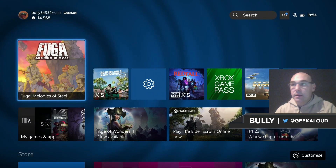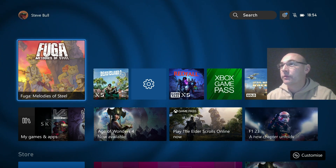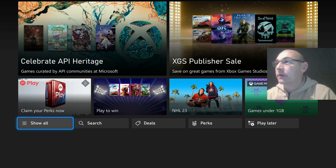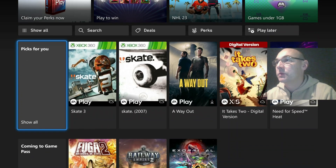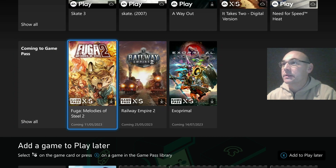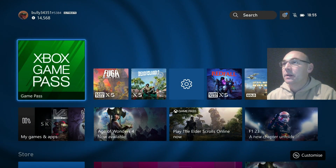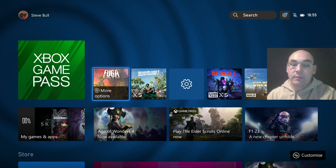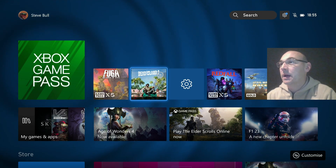Welcome back to Geek Leader. Today we are having a look on the Xbox Series X console through Game Pass at Fuga Melodies of Steel. The reason I'm looking at this one is because Fuga Melodies of Steel 2 is coming to Game Pass tomorrow, which I had a bit of interest in. So I went and had a look, and as it turns out, game number one is actually on Game Pass as well.